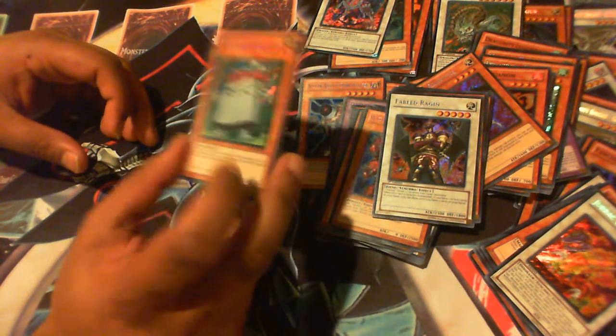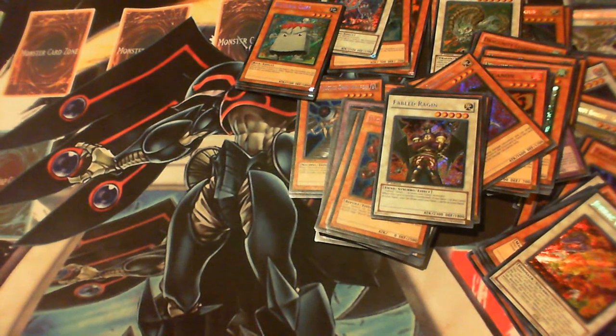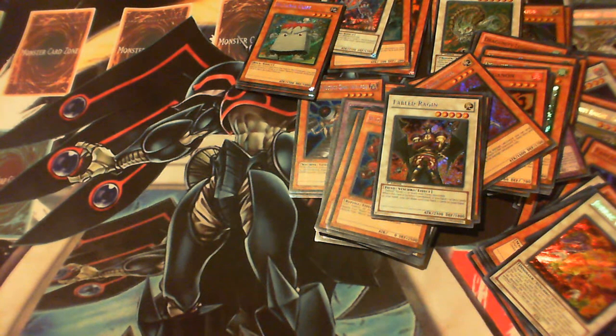And in the very last pack I got another Cliff, so I've got my three Cliffs. That was the two boxes of Hidden Arsenal. Tell me if you guys like the openings. I got three Cliffs, only two Krus but that's okay — I can always buy the third one. I got two Gungnirs, a Ruin, like three Leviathans, two Barkions, two Locomotions — pretty much I got everything I wanted. Please rate, comment, subscribe, and PM me your deck ideas. Somebody did ask me for a Fortune Lady deck so I'm working on that. Until next time, YouTube — peace.